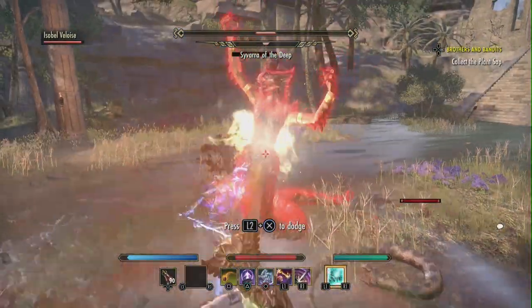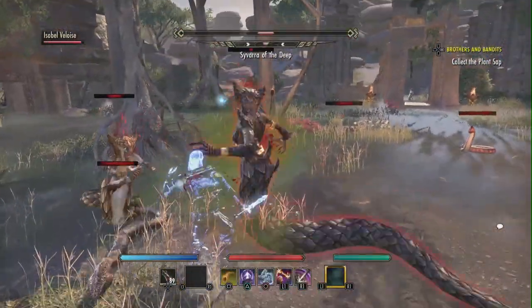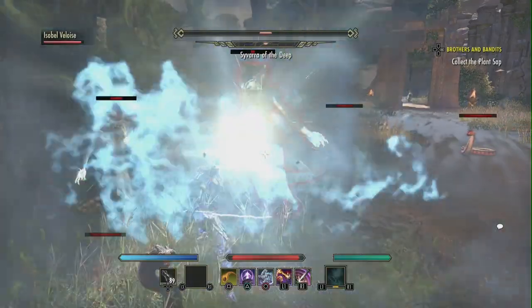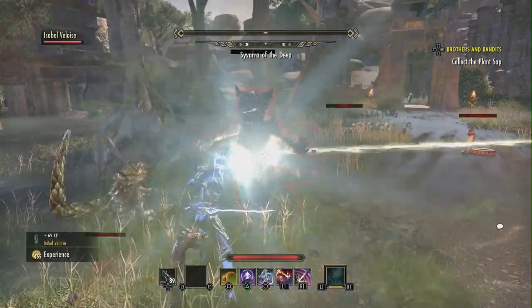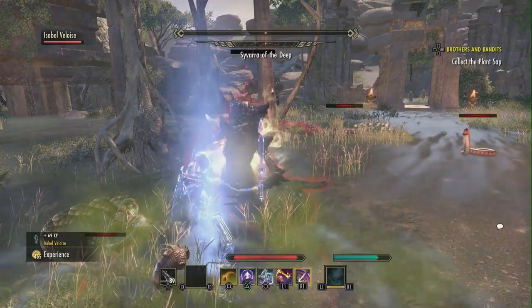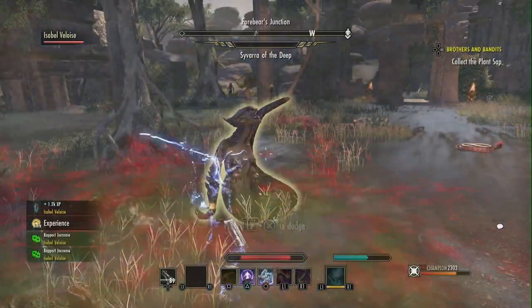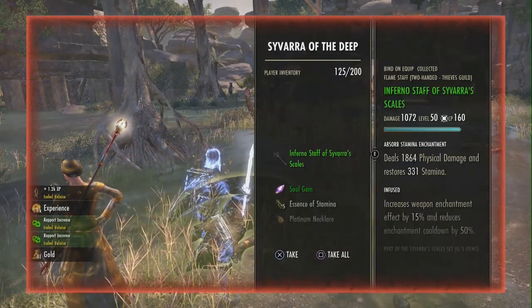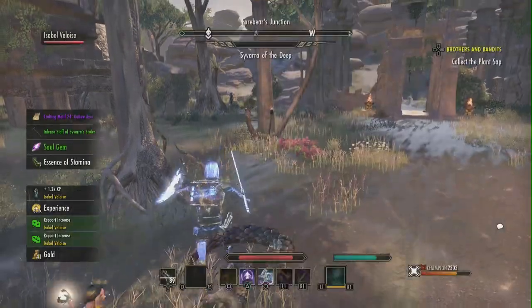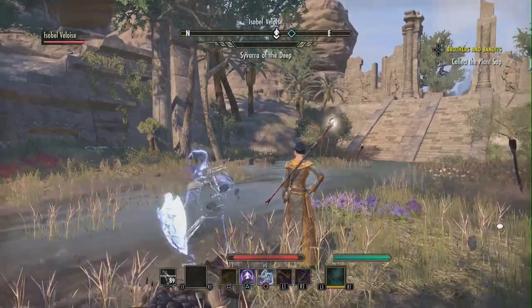My only real weapon here is Soul Strike, my ultimate. I can hit her with that — there's that glaring beam that comes out, doing about 40 damage. I cut out a whole lot of the fight; it wasn't that quick. It took a long while because I'm a tank and I don't hit that hard. She's dead and I got an item.